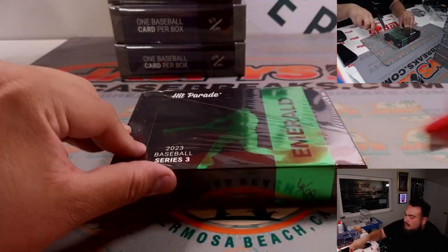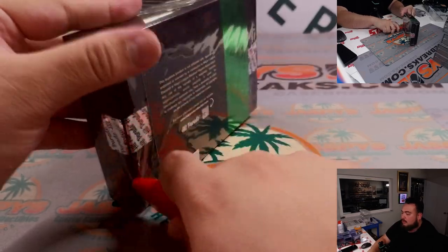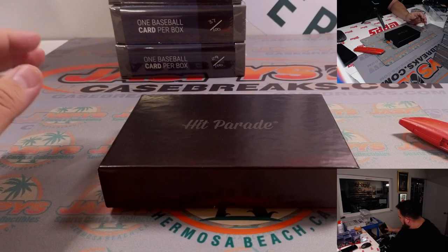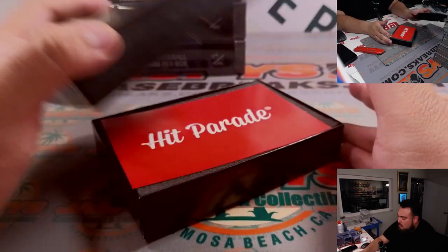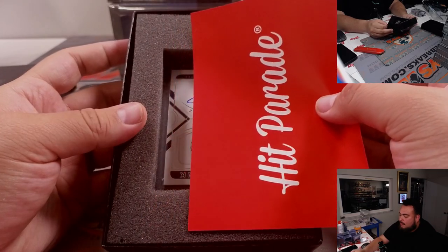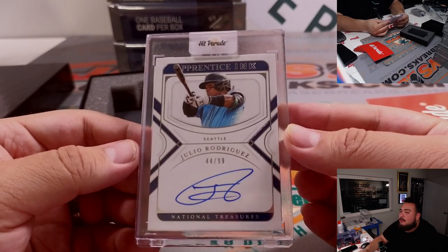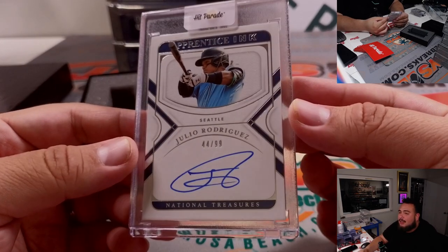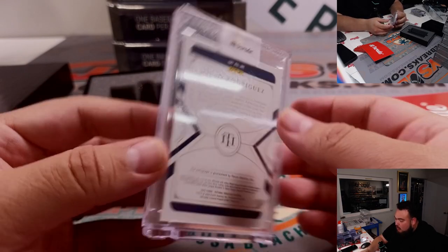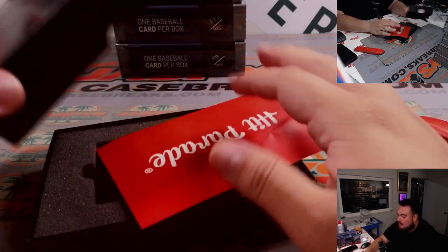Last one here before we get to the Sapphire. Wow — Julio Rodriguez, Apprentice Inc, number 44 — look at that jersey number — 44 out of 99. A little eBay one-of-one. That has been 2022 National Treasures. Look at that, man.